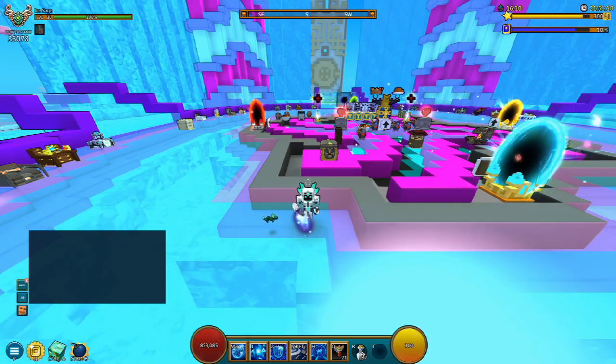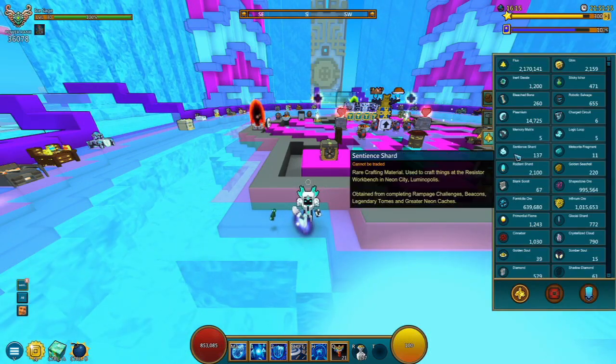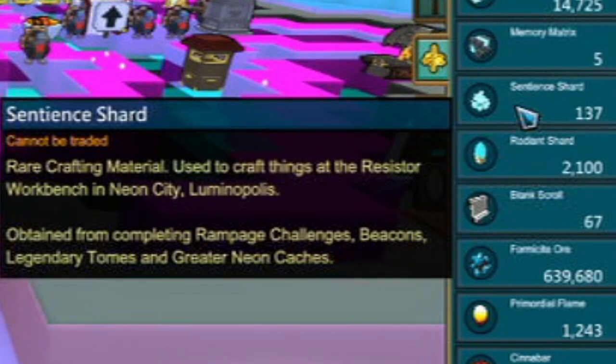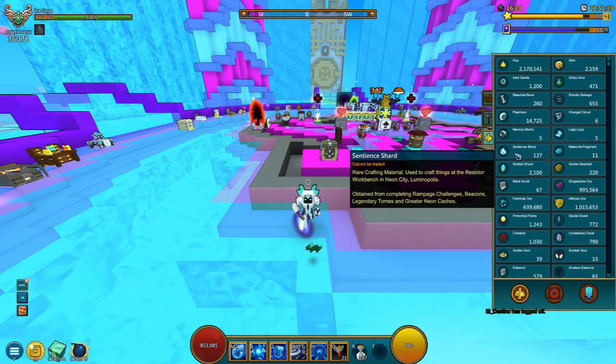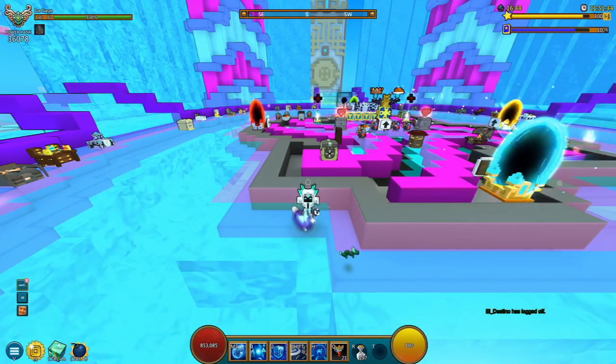Let's first understand what Sentient Shards are and what their uses are. As you can see right here, I have got a total of 137 Sentient Shards. In the description area, it says it's going to be a rare crafting material used to craft things at the Resistor Workbench in Neon City, Luminopolis. Obtained from completing Rampage Challenges, Beacons, Legendary Tomes, and Greater Neon Caches.